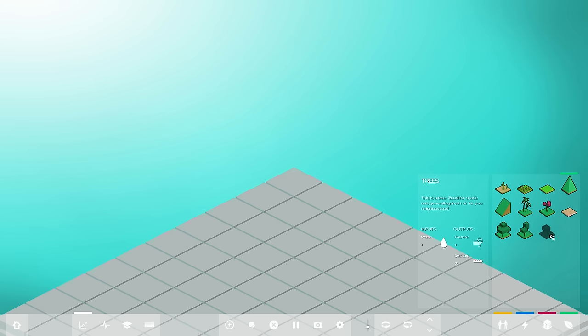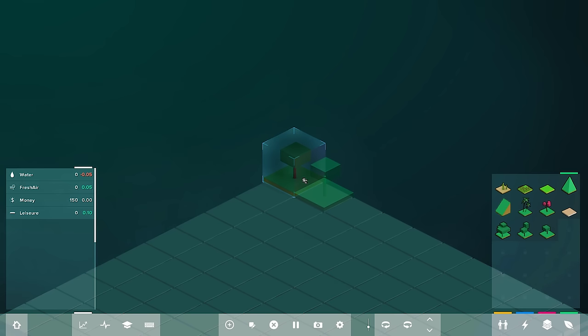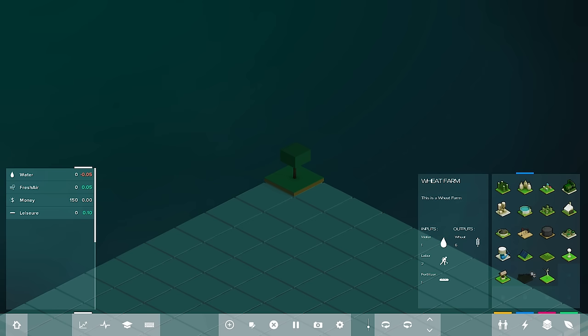We're going to start to create a harmonious environment for our people to live. We're going to go over to our Analysis — we're going to pull that up by hitting the K key. As you can see we've got some money, but every time we introduce a new object within the world we're going to start to change things up. I'm going to put down this tree to show you how things start up. As you can see, we are now producing fresh air, but we are also negative in the water department because that little tree needs some water.